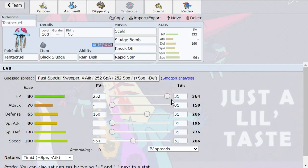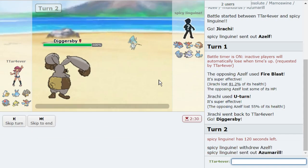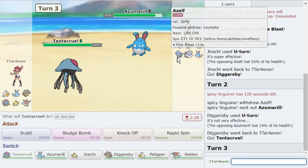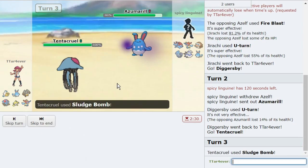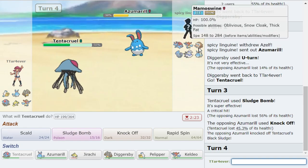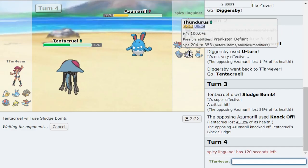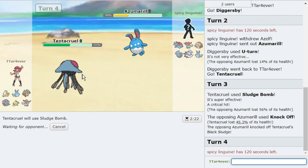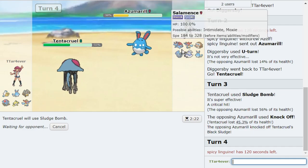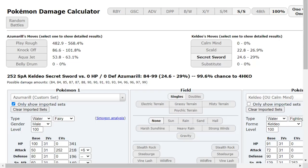My Tentacruel — great speed tier for Mamoswine. My Keldeo is also really good obviously. As they go Azelf, perfect — I can bring out my Tentacruel and just click sludge bomb. It should knock out Azelf. It looks assault vest actually. I get a little bit lucky there by getting a crit. They're smart to knock me off, but I'll sludge bomb again. I'd rather KO Azumarill, which is awesome for Keldeo too. Unfortunately with heavy duty boots, I can't get stealth rock damage on some mons.